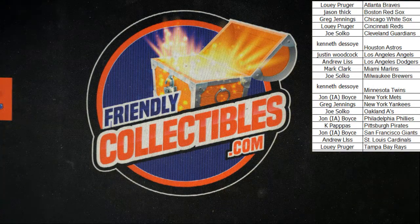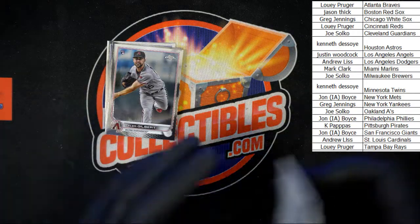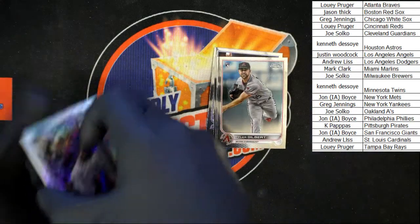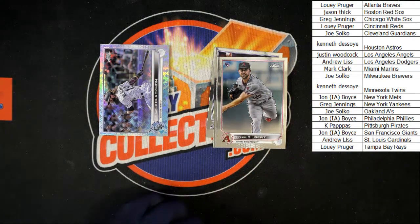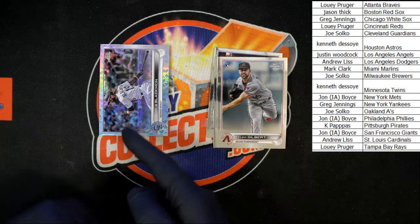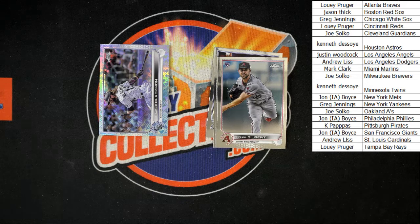Here's what we're going to do: we've got two stacks of cards — base and logo fracture — that we need to randomize. The person in first place gets the logo fracture cards; the person in second place gets the other team cards. Sound good? I thought it sounded good.